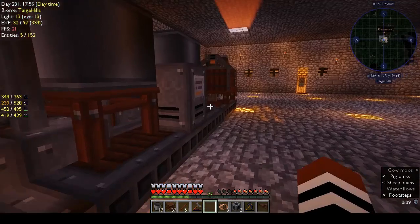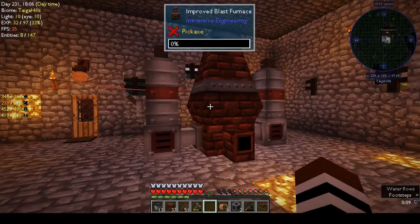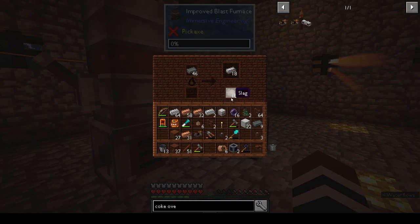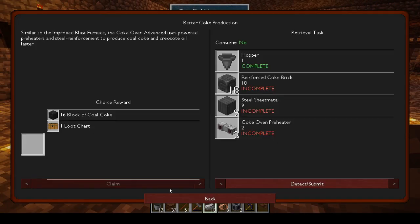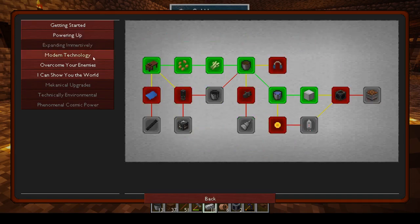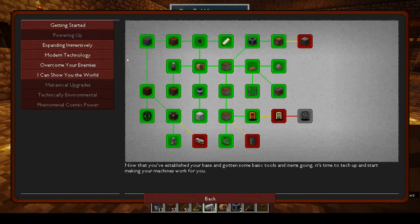Hi, this is Shane and welcome back to another episode of Automaton. Last week we made the improved blast furnace, hooked it up, it's going along nicely. We've run out of coal coke, which is fine, but we've made some steel. We don't really need it because we have a better way of making steel, but we made it as part of the quest. I'm getting really tired of immersive engineering — it's a major part of the pack but it's a bit grindy.